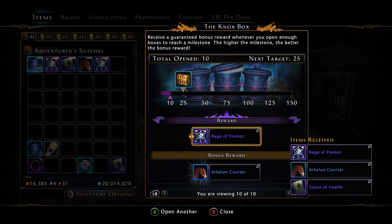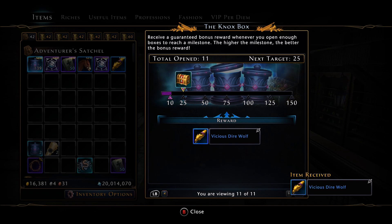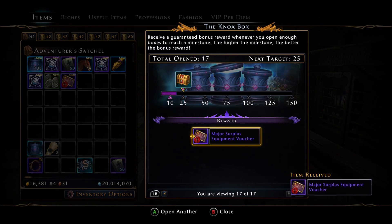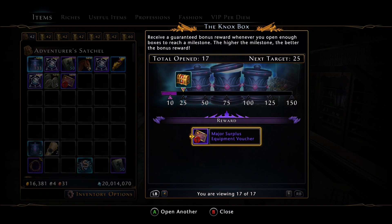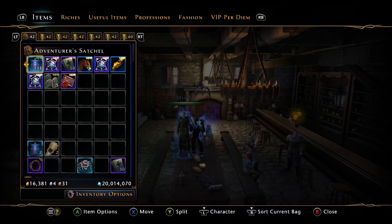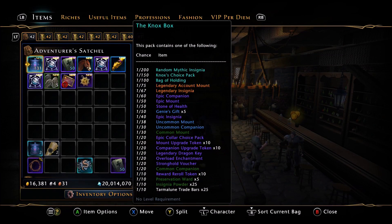So there's the 10-box threshold and we ended up pulling a blue mount. You can get any tier mount, all the way up to a mythic — unfortunately we did not get lucky there. We did get a companion, some trade bars, mount tokens, and Prez wards. Apparently you can also get vouchers — there's a 1 in 20 chance of a stronghold voucher, I didn't even realize that. We also pulled an epic insignia, which is a 1 in 40 chance. It won't help the monetary cause, but at least it's something somewhat decent.